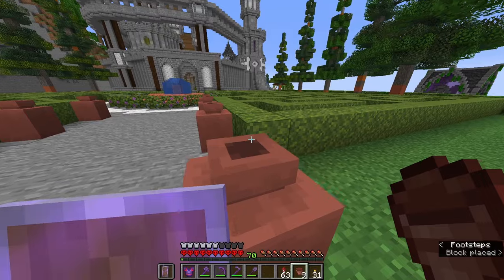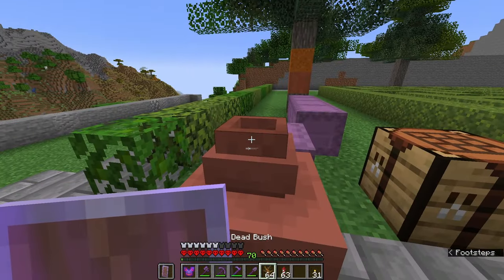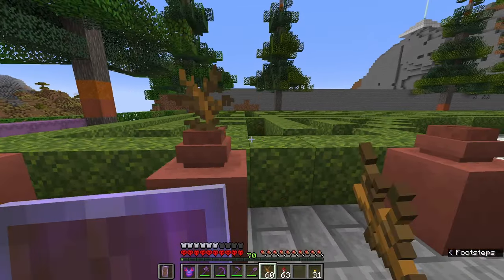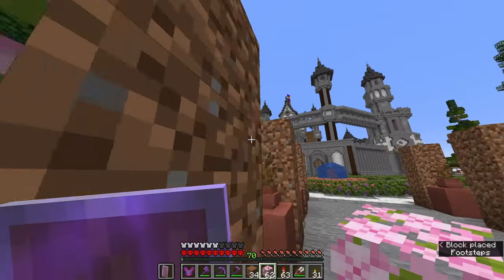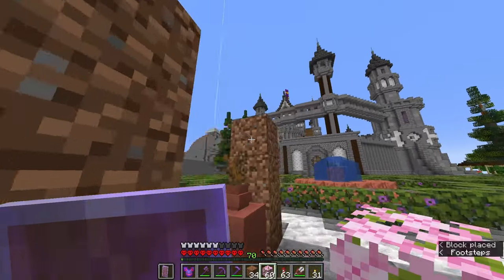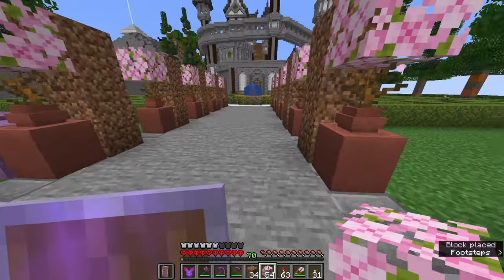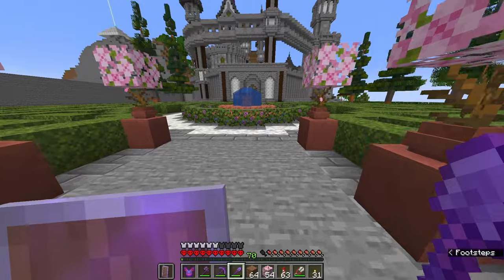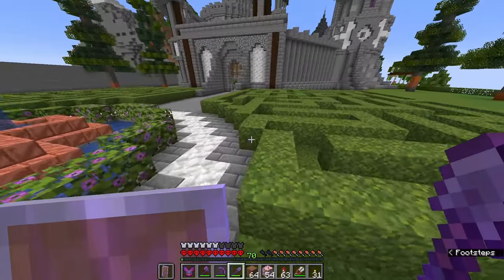Next up, we're putting the flower pots inside the little pots, and now we're adding some dead bushes, which of course is the trunk of the small trees. Next up, some leaves at the top — and I'm going for cherry for a bit of extra colour. And there we go — we have some trees in pots. I can't say I am absolutely crazy about them. I think they might be a little bit too tall, because they're three blocks tall. If I could make them two blocks tall that would be infinitely better.